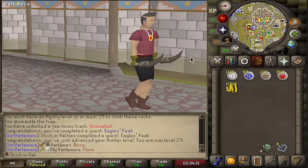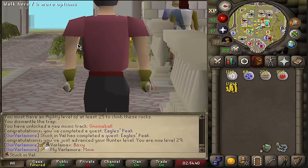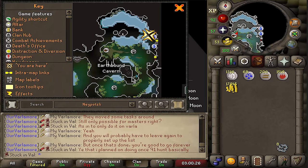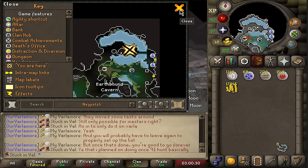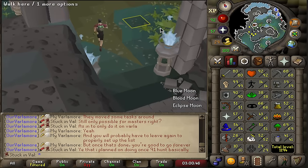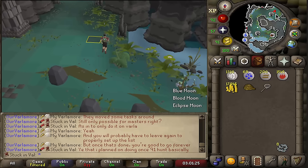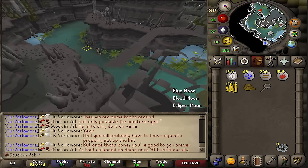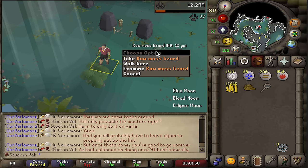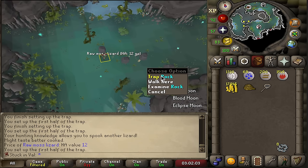Now let's quickly talk about my next training method — it's going to be pretty interesting. We're entering perilous moons not to kill the bosses but to train hunter. It's going to be slow, it's going to take some time. We're now in the earthbound cavern and there are a couple of hunter spots here. You need level 20 hunter as a requirement to participate in this hunting activity, and this is going to be the only way to train hunter until I reach level 46. Setting up the traps and rustling the bushes — there's a little moss lizard that gets trapped, giving me 27 XP and a raw moss lizard. This is my way of training hunter until 46.